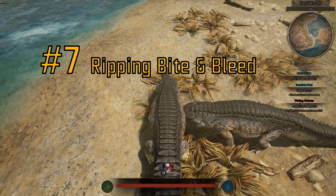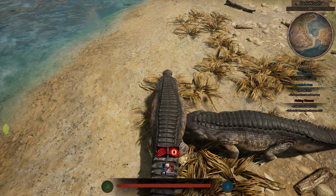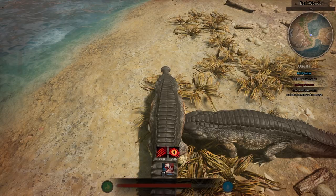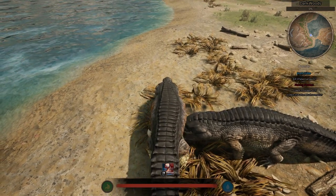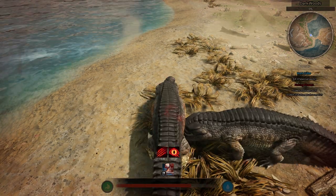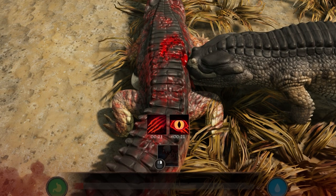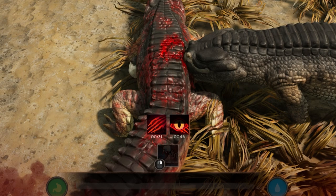Number 7: Don't underestimate Ripping Bite and bleed. Sarco's Ripping Bite is the strongest bleed attack in-game. It only takes 5 Ripping Bites to bleed out another Sarco's entire HP bar, meaning they will have to get to land to rest ASAP if they want to survive. There's also a Point of No Return — landing 11 Ripping Bites on another Sarco will guarantee their death; they will bleed out regardless if they sit or sleep. Every playable has a Point of No Return, so keep stacking those Ripping Bites and eventually you will secure a kill.